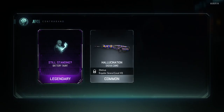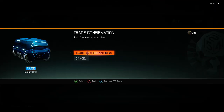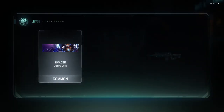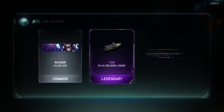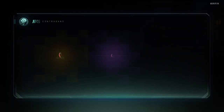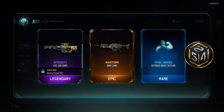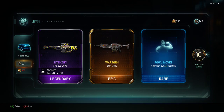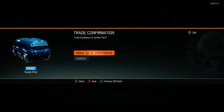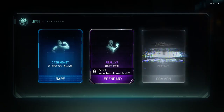Still Standing. Invader — the KN44 long barrel attachment and also a camo. That camo looks fancy for the SVG. Cash Money — I think I already have that one.